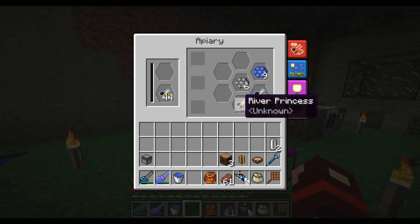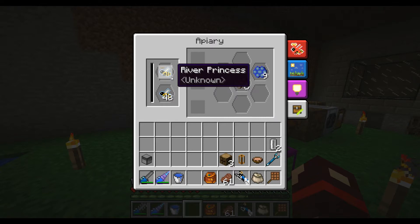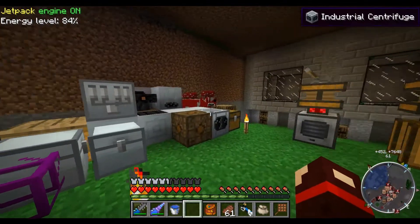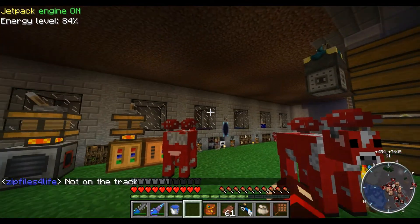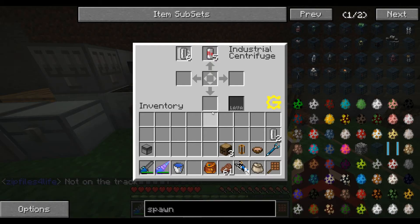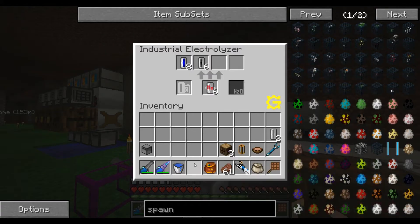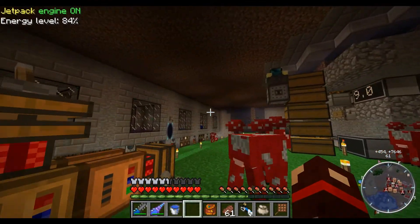I also have river bees that I traded with someone to make clay combs, to get clay dust, to centrifuge into sodium, lithium, silicon, and something else. I also have the methane being electrolyzed into hydrogen to put into that tank over there.